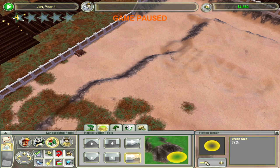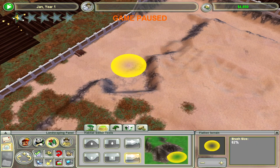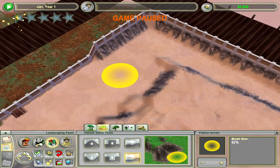There is some terrain you can flatten very easily, however you cannot flatten zoo walls and this might be really annoying.